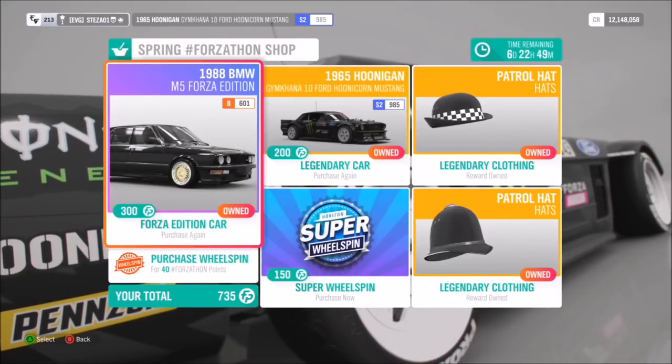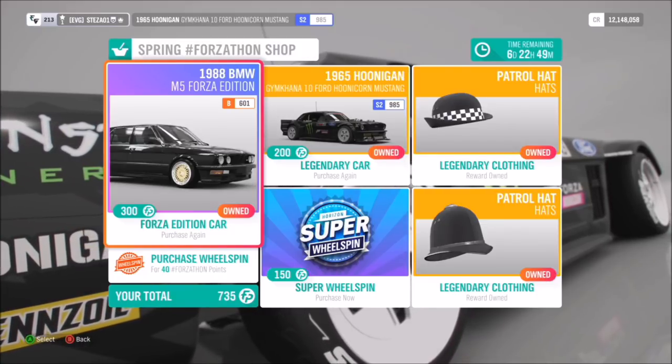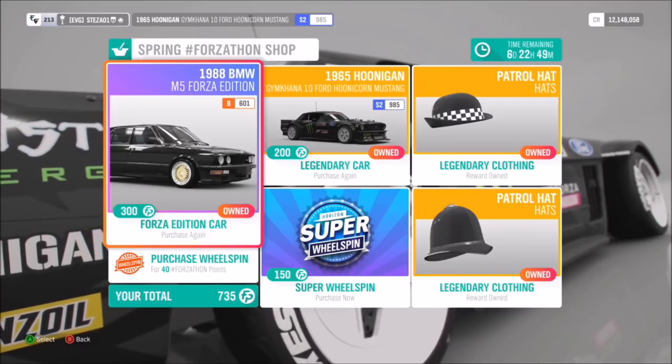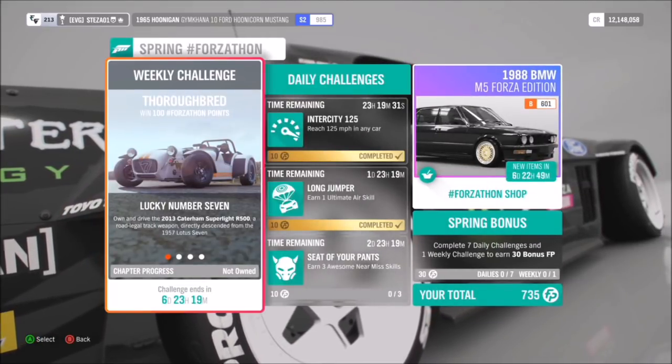Thoroughbred is all about the Caterham, so let's get stuck in. First of all, let's look at this week's prizes: you can win the 1988 BMW M5 Forza Edition, the 1965 Hoonigan Gymkhana 10 Mustang, a couple of patrol hats, and of course your super wheel spin and normal wheel spin.